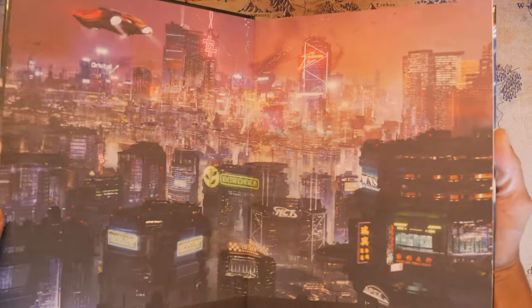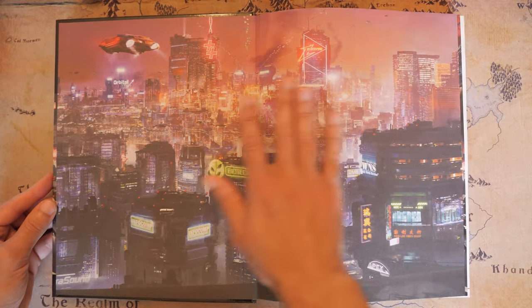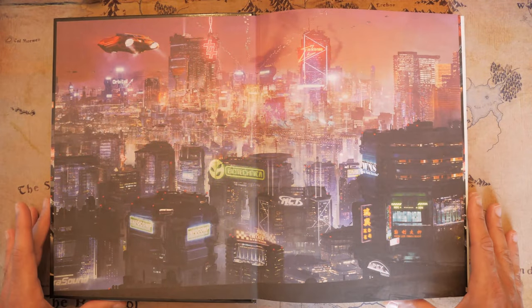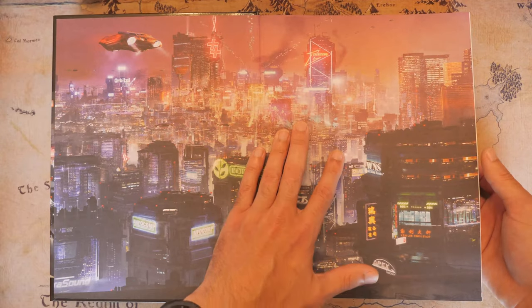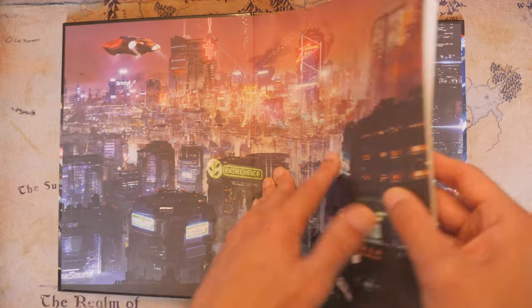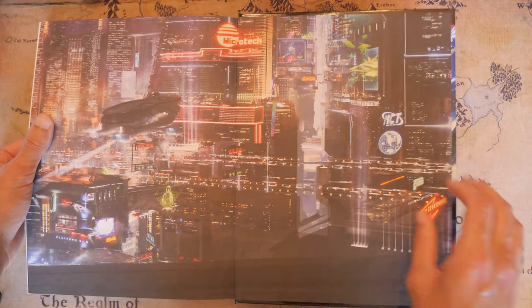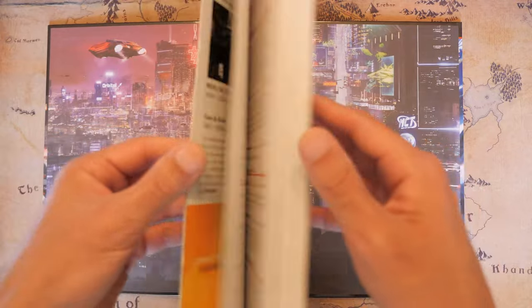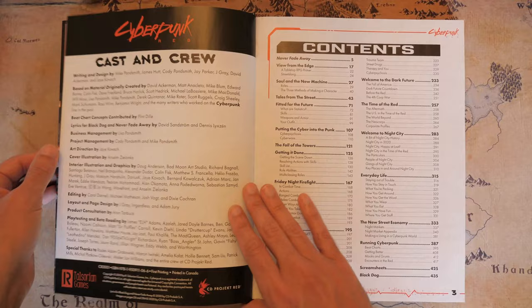As soon as you open it up, you're going to get this really awesome spread for the inside cover. I really love this — it just sets the whole tone of what this book is going for. I'd take this and put it as my desktop wallpaper. Same with the back cover inside cover. It's just so cool.